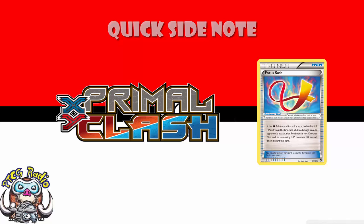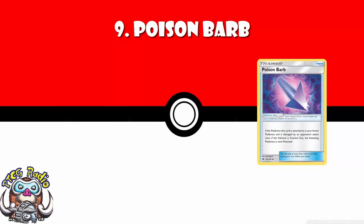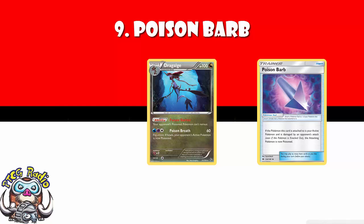In at number 9: Poison Barb. A lovely new tool that says if you damage a Pokemon with Poison Barb attached, you are now poisoned — you take 10 damage between turns. I'm putting Poison Barb here on a little bit of faith; it's not seen much play at all, but it just seems really nice. Any cards released in the future that take advantage of Poison, like the old Dragalge, would have used this. It has real potential in the future, and that's what puts it in at number 9.